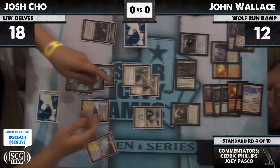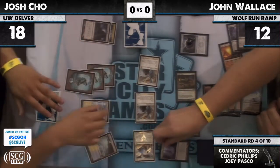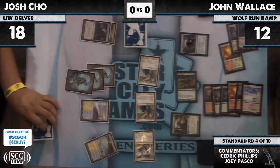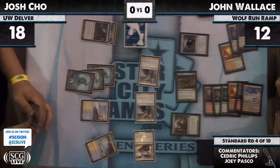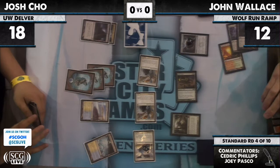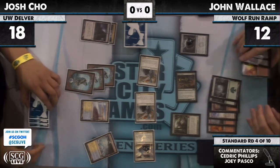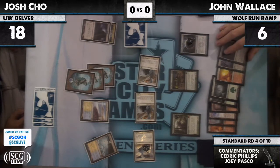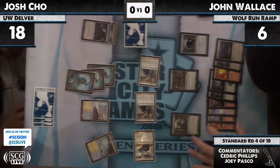Swing — looks like Inkmoth Nexus wants to chump block, leaving an Angel slightly smaller than the other two. So he's gonna go to six. Still a two-turn clock. I know that Josh has Dismember in hand. Actually it is and it isn't a two-turn clock, because he has another Nexus in play — his Nexus would block one of the three 4/1s, and he'd take five down to one.